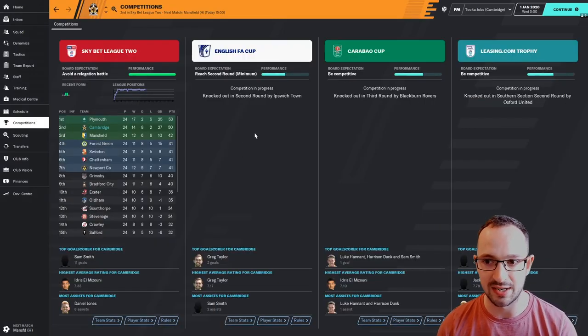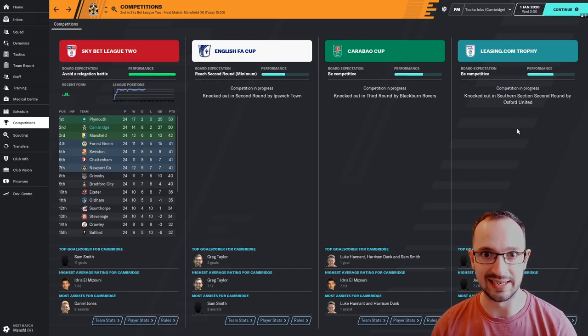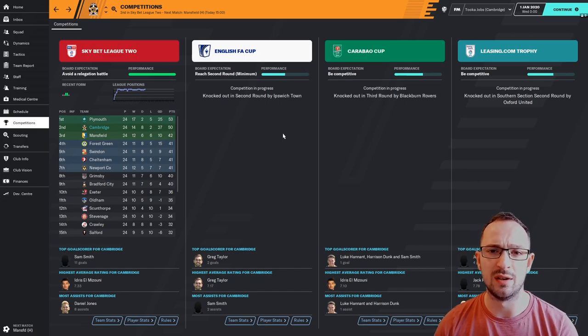In competitions, Cambridge got knocked out in the second round of the FA Cup by Swansea - understandable. They got knocked out in the third round of another cup by Blackburn Rovers, which isn't too bad for a League Two team, and you'd have raked a little bit of money by going further in the cup. The Leasing.com Trophy they were knocked out in the second round by Oxford United, who are a league above - so always expected. They're doing absolutely fantastic - nothing to moan about being second when predicted 21st.